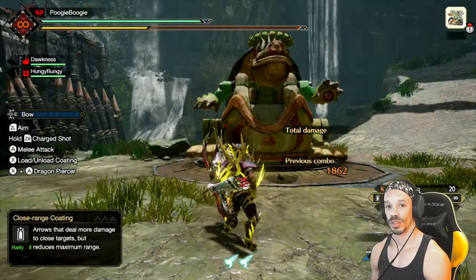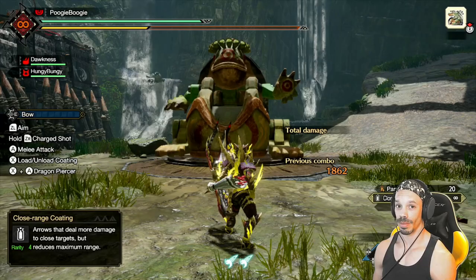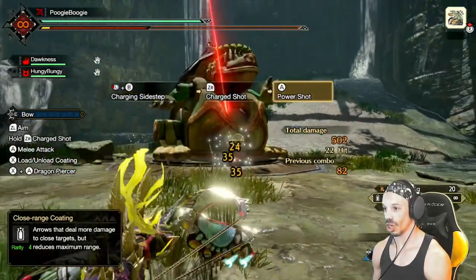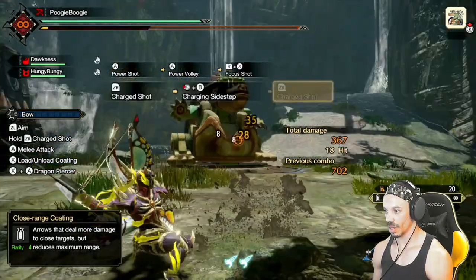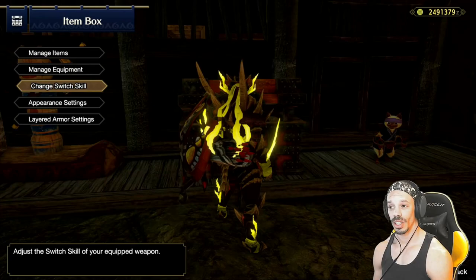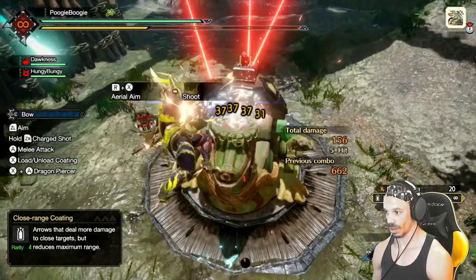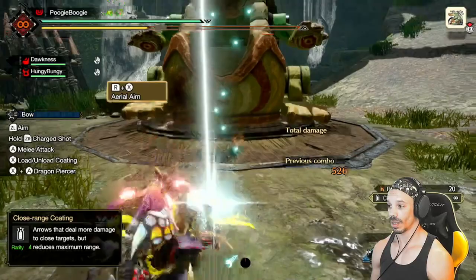One of the first silkbine moves you're given is focus shot. You do this by having your weapon out and pressing R and X at the same time. Focus shot lets you avoid ground-sweeping attacks with your aerial move and can quickly recharge your stamina, which normally recharges quite slowly. You can eventually change this skill to aerial aim, activated the same way by pressing R and X. To better utilize aerial aim, hold down ZL to aim each shot precisely.